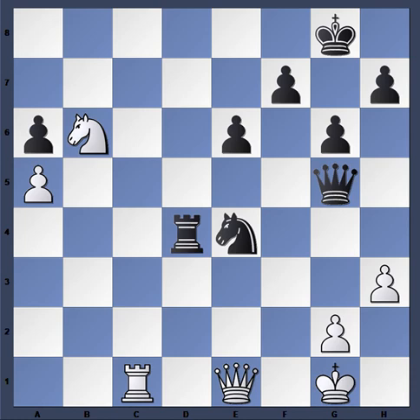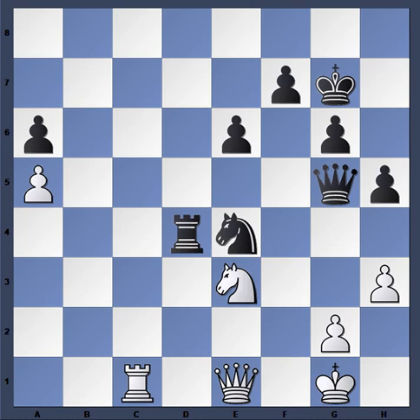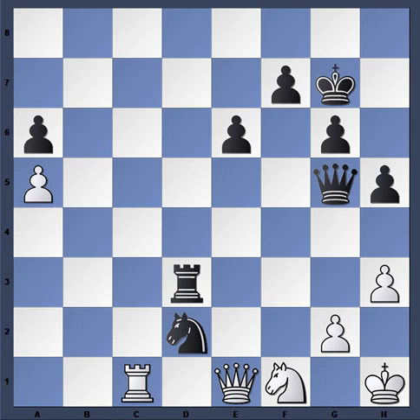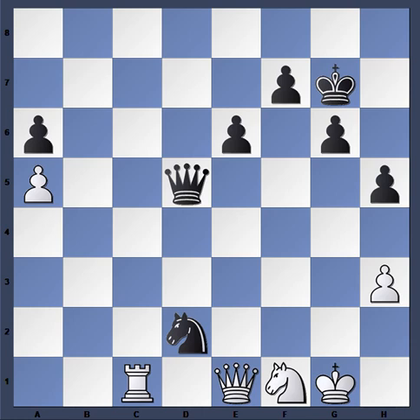Queen to g5, King g1, and King g7 — White seems to just be shuffling around, not much to do, hoping for a miracle. Giri is playing very solid: Knight d2, King h1, and then he finds a nice combination — Rook takes h3. Kamsky resigns right there. The reason is that after g takes h3, Queen d5 check forces the king to move one square over, and then a simple fork of the king and queen.